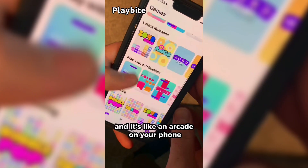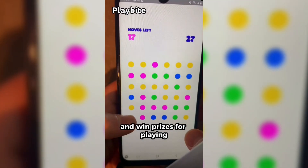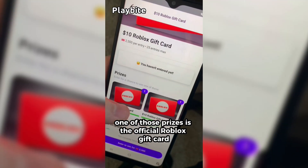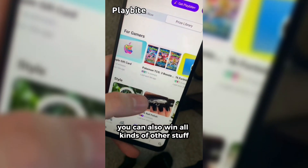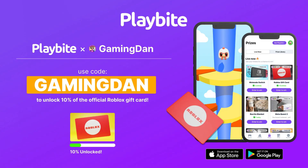But if you are ever in need of Robux, go ahead and download this app called Playbyte. It's like an arcade on your phone — you guys can play fun games in a single app and win prizes for playing these games. One of those prizes is the official Roblox gift card. You can also win all kinds of other stuff, from electronics to snacks to cool fidget toys. Go and download Playbyte today, linked down below, and use code GAMINGDAN. By doing so, you'll be 10% of the way there to earning your first $10 Roblox gift card.